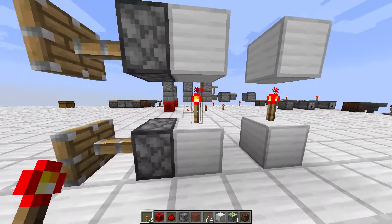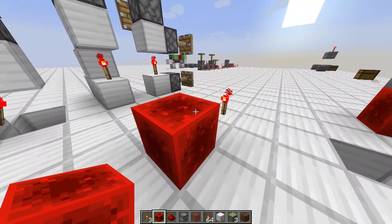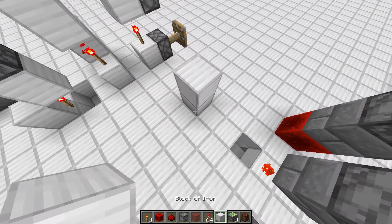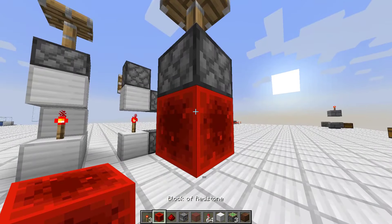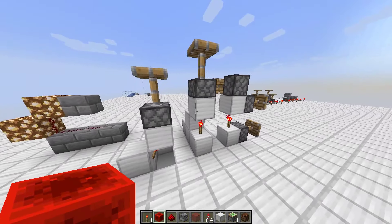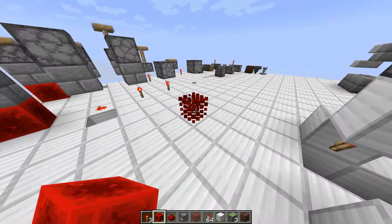Redstone torches act really oddly. They power the block they're standing on, and if they're standing upright, they'll also power the block above them. What you can take away from this is a torch can turn any block that it's touching — on top or the bottom — into a Redstone block, either temporarily or permanently depending on how your circuit is set up. Without that Redstone torch, it just becomes an iron block and does nothing. With a Redstone torch, it becomes basically a block of Redstone.